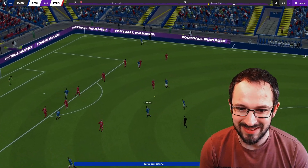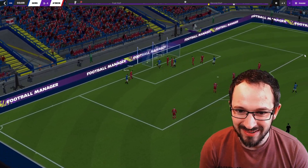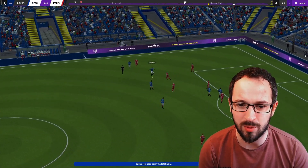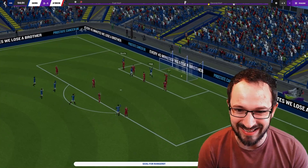Haggy, Zungu, Kamara — left, there we go, to Barisic. Swing it in — to Kimar Roof. Nice. The left wingers and right wingers are so important in this tactic. Barisic, Kamara, straight through to Roof. Nice pass to Haggy.